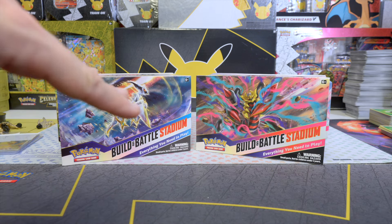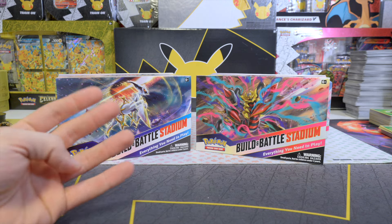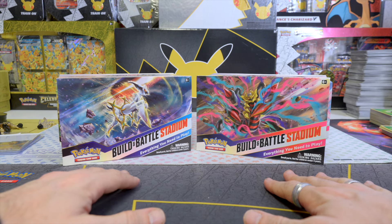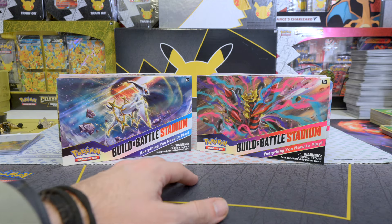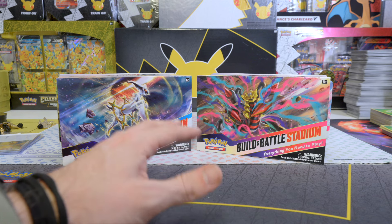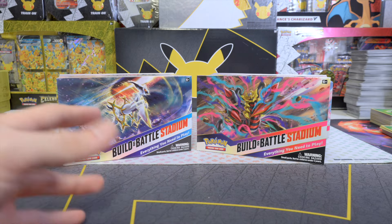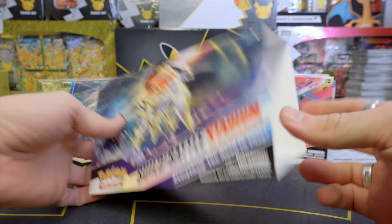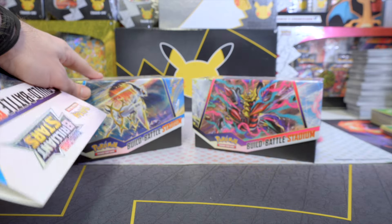There are four loose packs in there, and there are also two battle kits, which each consist of four booster packs and some other stuff. I've never opened a Build and Battle Stadium before, so this will be the first time. By the time you guys see this, I will probably already have done a live stream comparing the four Build and Battle Stadiums from the alternate art sets. But for me, it is the first time opening these. The art on the Build and Battle Stadiums looks quite good.